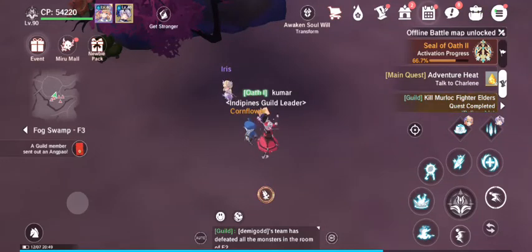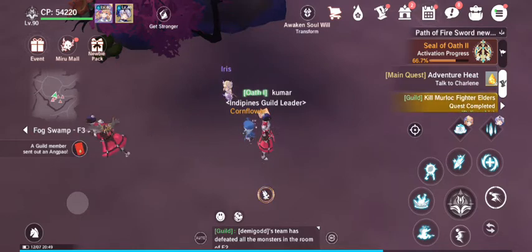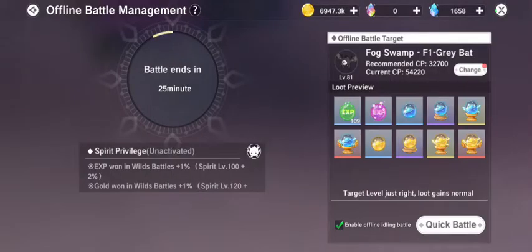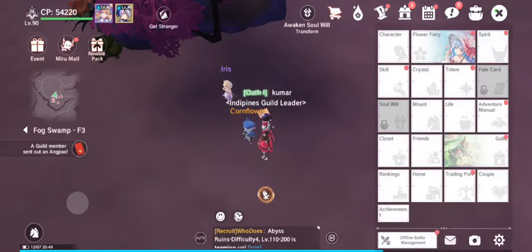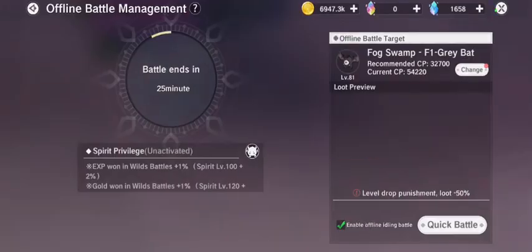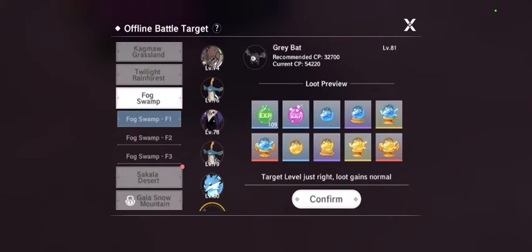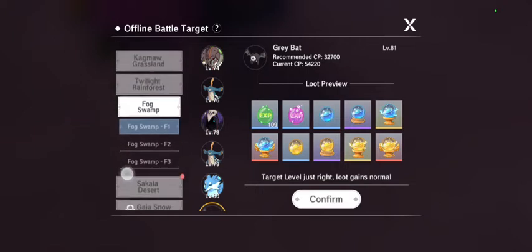Hey guys, welcome to my video. We are going to see how to battle offline. If you go into this menu and click on Offline Battle Management, you can set your offline battle target. What it does is whenever you are offline, it battles on the ground and kills all the monsters there. You can set it here — right now it is on Fox Swamp.